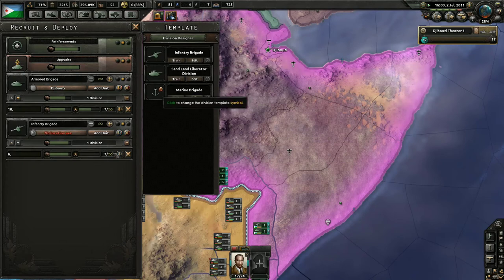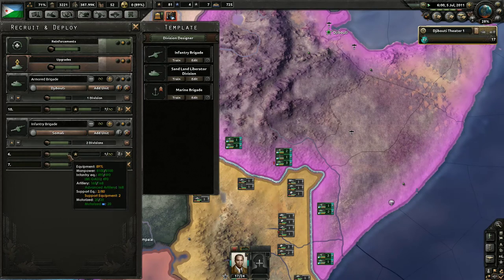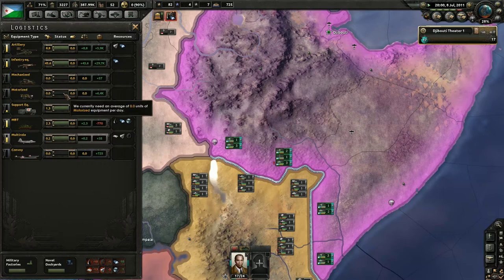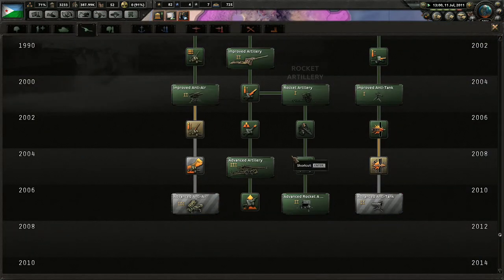Let's go ahead and train some more infantry divisions — two of them, spawning in at Somali. They're going to need more support, no big deal. We just have 6,400 motorized vehicles in storage — I guess we took those from the Ethiopians as well. That's the only way I see how we got those, because I pretty much don't have those otherwise.